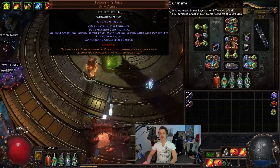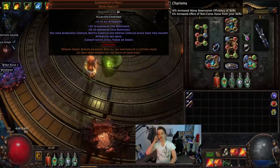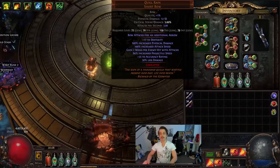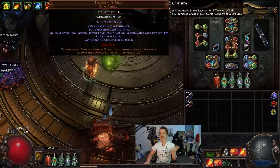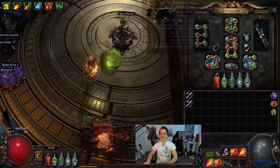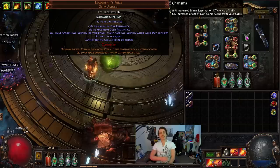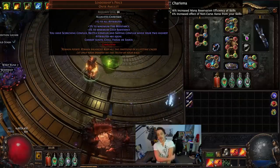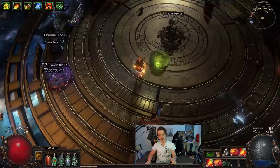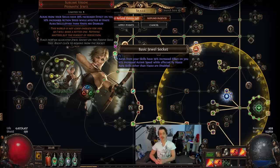Building around Leadership's Price just to get ailment conflux — ignite, chill, freeze, shock don't apply, so we instead use Scorching, Brittle, and Sap. The main thing is just for the Brittle to cap out crit, since going Quill Rain means I need to fix crit somehow, and this is the easiest way. Otherwise you could use the Secrets of Suffering jewel, or go pure fire with Anger sub-aligned vision for Scorch, or a regular setup with Trinity and a regular bow.